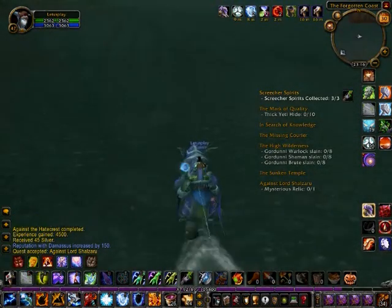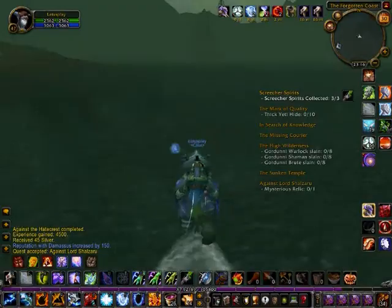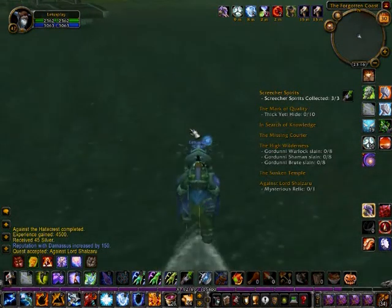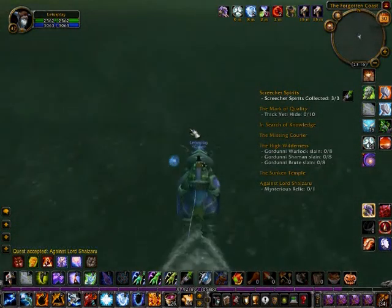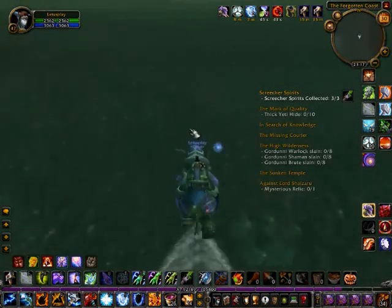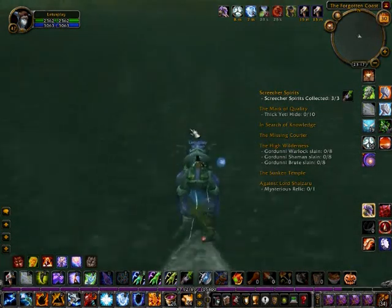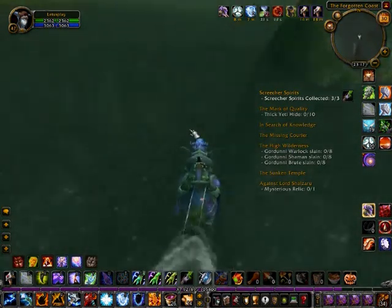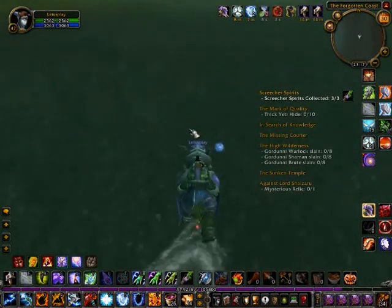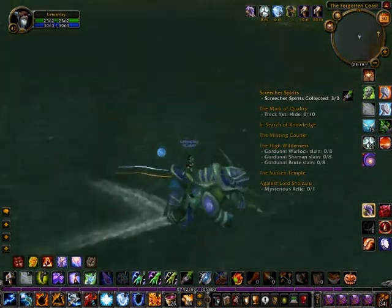What we're doing now is the Missing Courier quest. We're on our air lake using water walking and we're patrolling the coast, because this is found on the coast — it can be found at random points, and it either changes its place or it's not clear where it is, so you need to watch carefully because it's not clear on the map where the missing boat and courier are. I think we found it — yes we have.